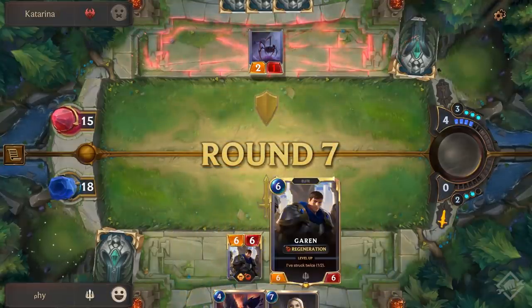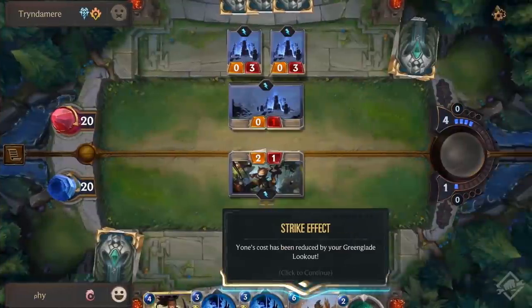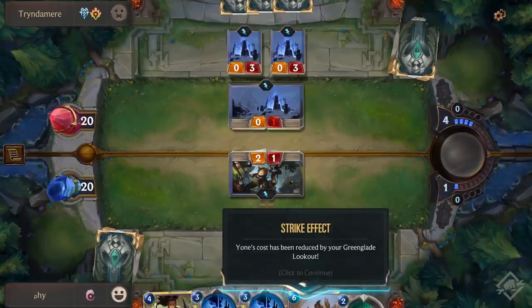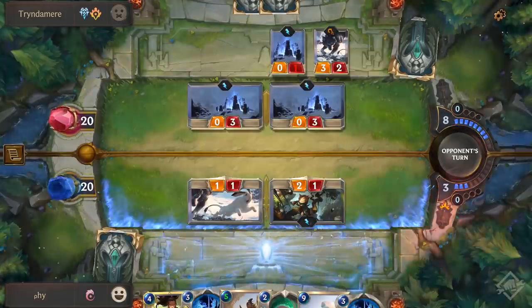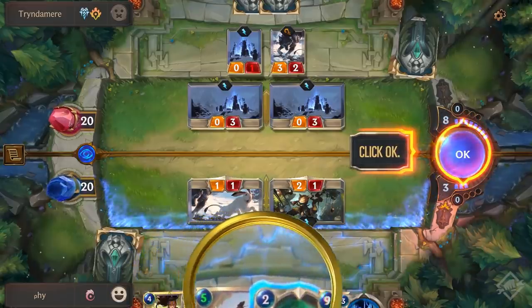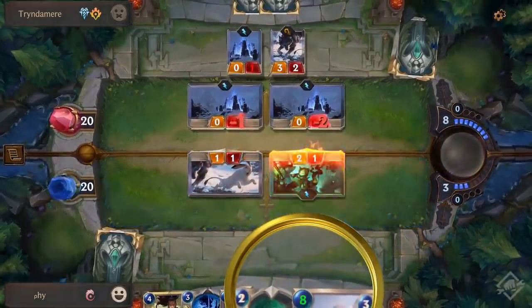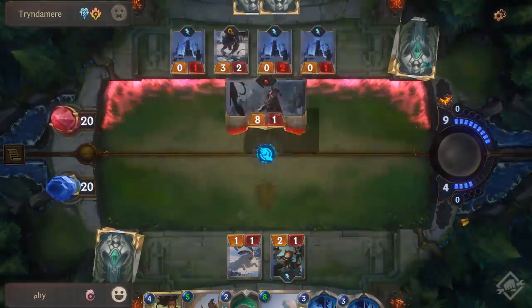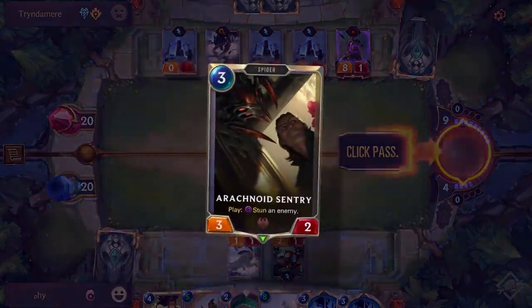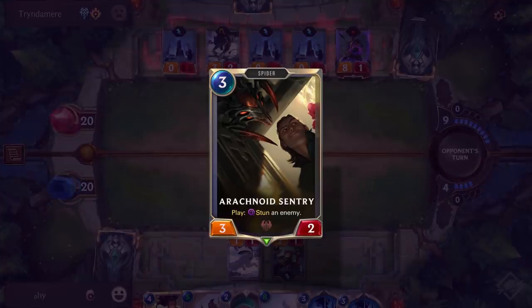Garen is a Champion from Demacia that has Regeneration — he can attack or block and recover damage taken, which makes him insanely useful. Strike is a bit different and will normally have an effect behind it, but to get that effect working you need to deal damage to an enemy using that unit's power; units with zero power can't strike. Green Glade Lookout is an Ionian card where when you strike you reduce the cost of the most expensive unit in your hand by one. Stun is more straightforward — you remove a unit from combat and it can't attack or block for the rest of the round. This can be from spells, or from something like an Arachnoid Sentry that stuns an enemy when you play it from your hand.